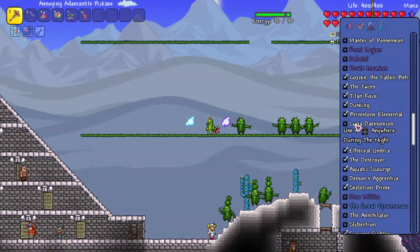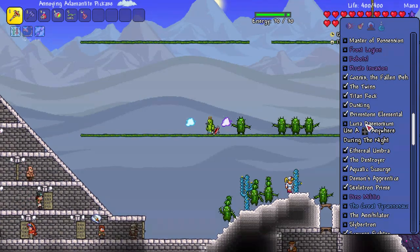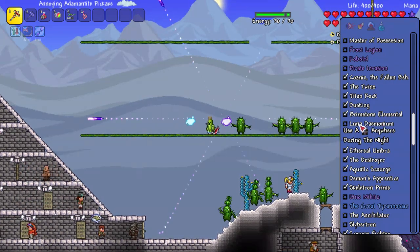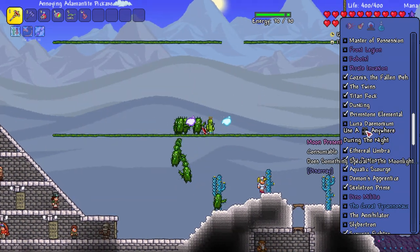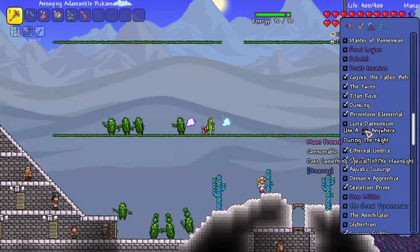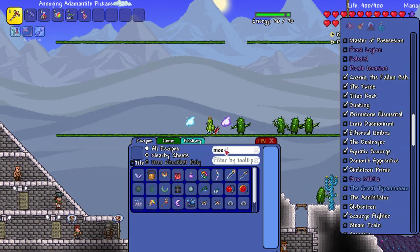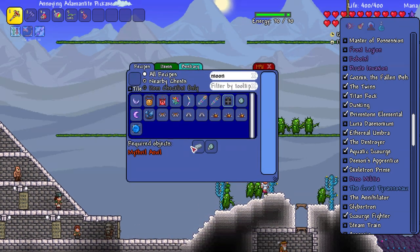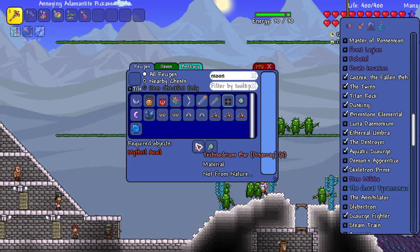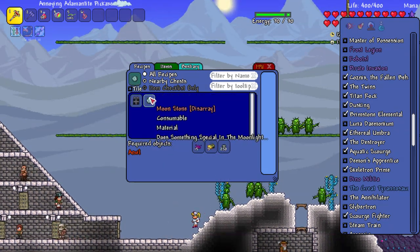I see a brand new one here — the Lunar Daemonium. I never know how to pronounce 'D-A-E' together — is it Daemonium? I'm sure you guys will know. To summon it you need something called a Moon Present, which is made of some Techno Dream Bars and some Moonstone.